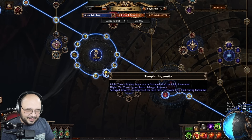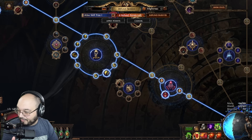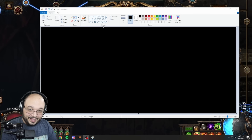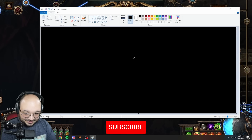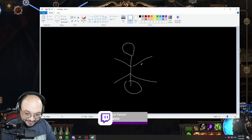The node reads that blight towers in your maps can be salvaged after the blight encounter. Higher tier towers grant better salvage rewards, and salvage rewards are improved for each different tower type built during construction. So pretty much what that means is — I'm going to grab Paint for this — when you go into a blight and build a tower, it has six options, six different tower types.